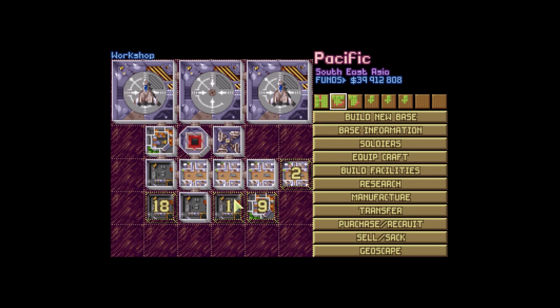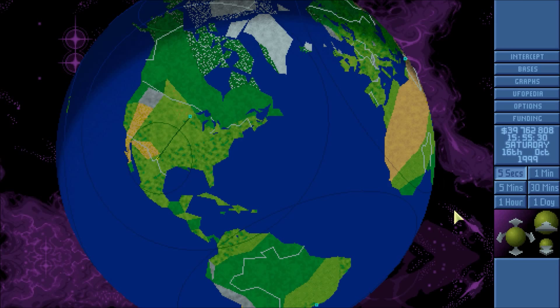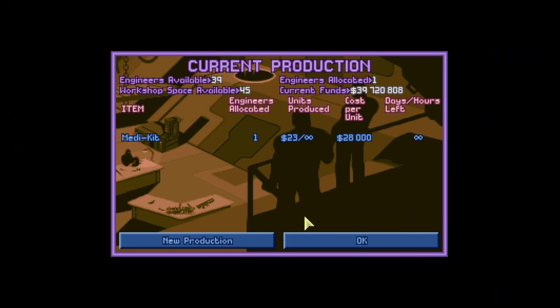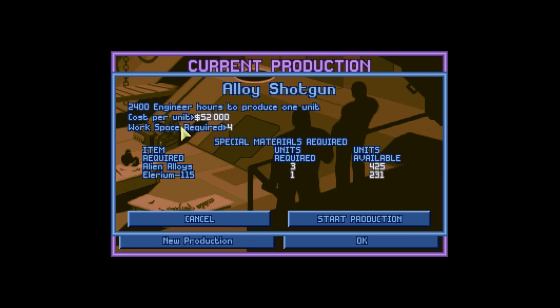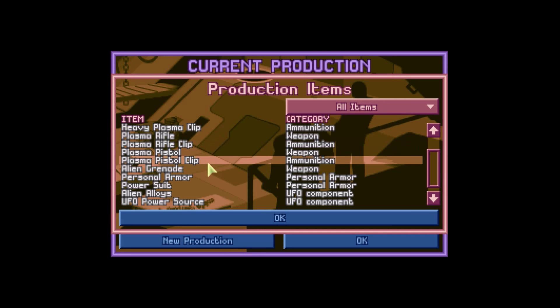We'll have two general stores being built. Avalanche missiles are now at North Star, which is good. Power suits are in production at Osiris. What about alloy shotguns — do they make any money? They cost quite a bit, so we won't do that. We'll just keep on making things.